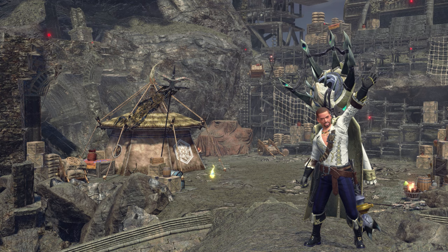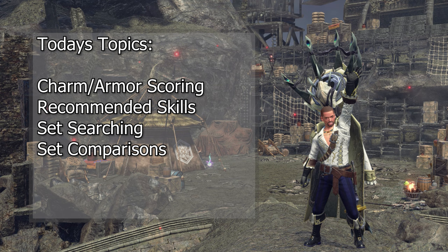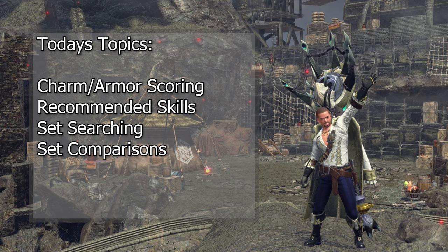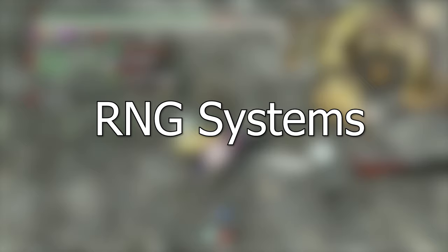So today I want to cover some principles of set building and comparison for Hunting Horn. This includes charm and armor scoring, set searching, and set comparisons, so that you the viewer can make educated and informed decisions with your sets and build the most efficient sets available regardless of what game version we're on. So to begin we have to talk about the elephant in the room: RNG systems.